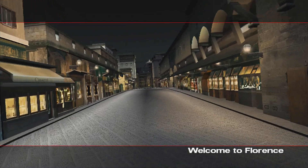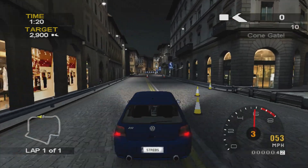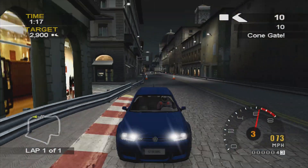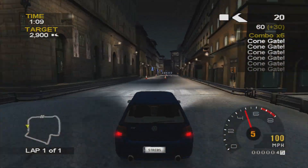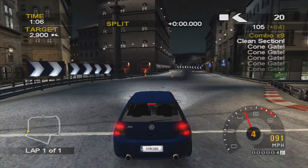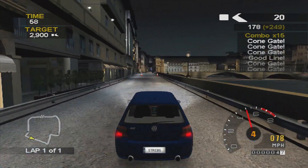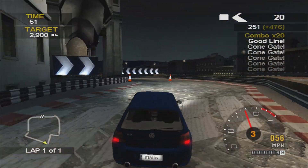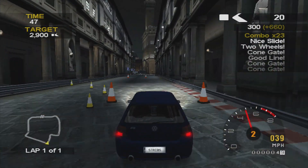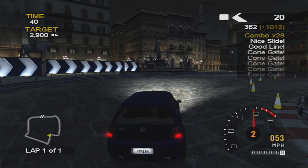We come to cone challenge number 14 — the hardest one out of the four in this section — in the Golf R32 in Florence. A smaller target but it is very difficult. In this playthrough I decided not to link these together. I've heard a couple of ways: you can slide between all the cones and try to link them together, or you can reverse a little bit before the start line, then start accelerating to have enough speed. This corner is very difficult — I didn't slide around there so I got a very good line and kept my speed through, which is very important.